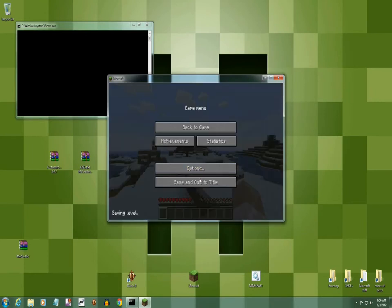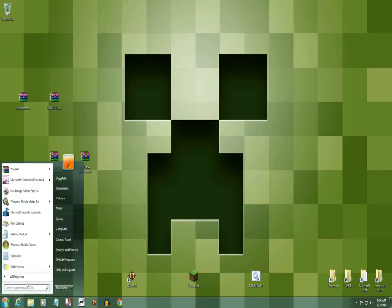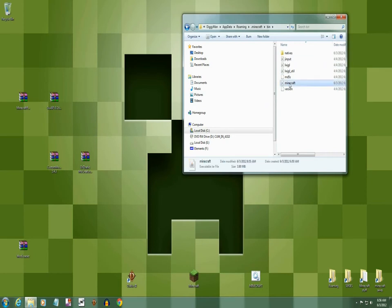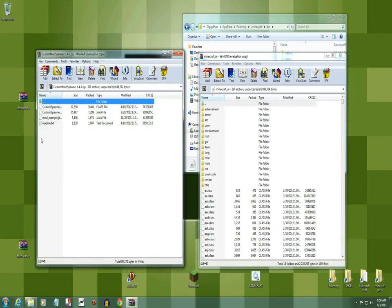Okay, quit. Now go to your Start button again, type %appdata%, go up to Roaming, and find your .minecraft. Now you're gonna see a lot of folders — a mod folder and a bunch of Mod Loader folders. Open your bin again and open your minecraft.jar. Now find your Custom Mod Spawner, highlight all these files, and install — slide them right in there. Custom Mod Spawner is done.